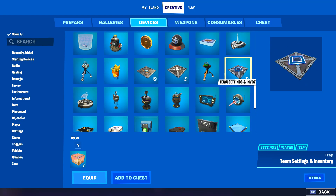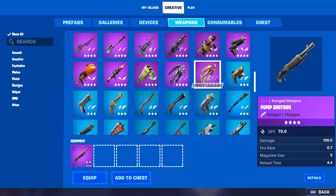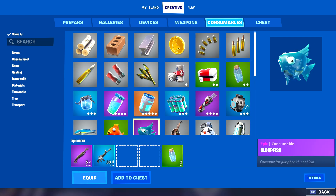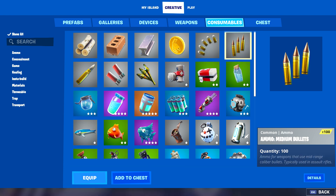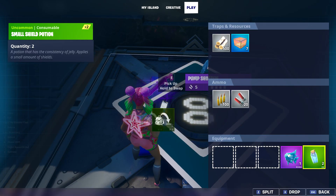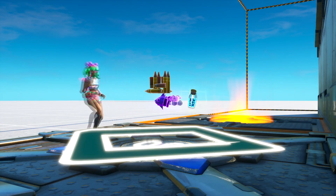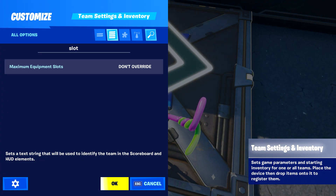Next I'm taking a team settings inventory device and placing it down. You can pick whatever weapons you want — I know most of you like the purple pump and blue AR, two minis and a slurp fish. Don't forget your mats and your ammo. Drop them in the order that you want them to be in your inventory. If you don't want an empty slot in your inventory, you can always adjust it to where you only have four inventory slots.